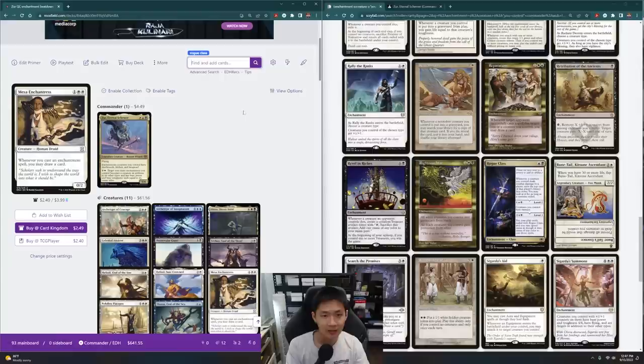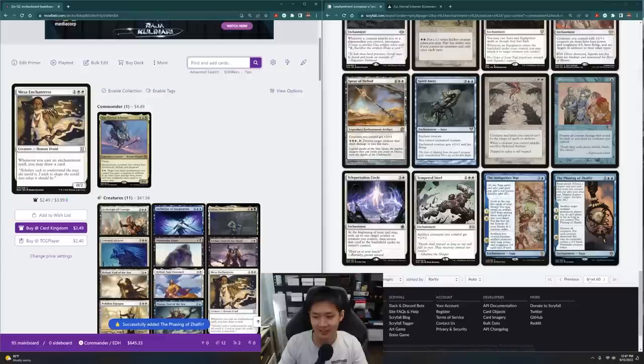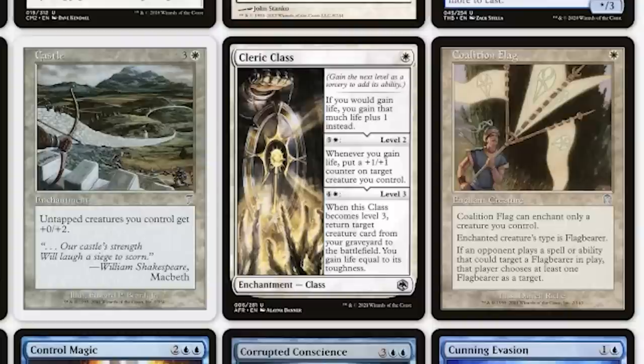Phasing of Zhalfir is another enchantment board wipe. I'll put it in first but I'm not sure I really want it — I like one-sided board wipes. I don't like things that destroy my own things. Cleric Class is the one that cares about life, and I'm going to put that in because I gain extra life and get to put +1/+1 counters — that seems fantastic.